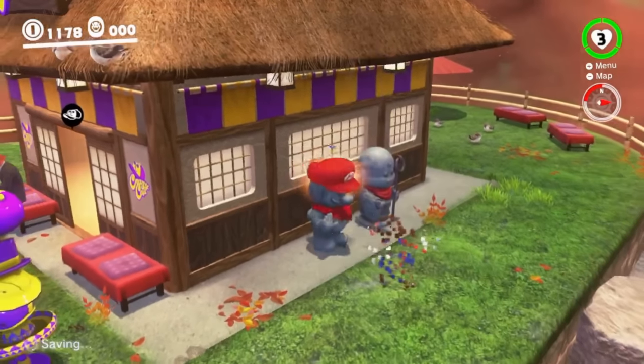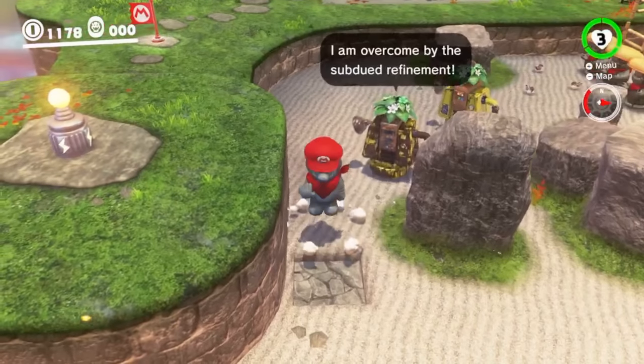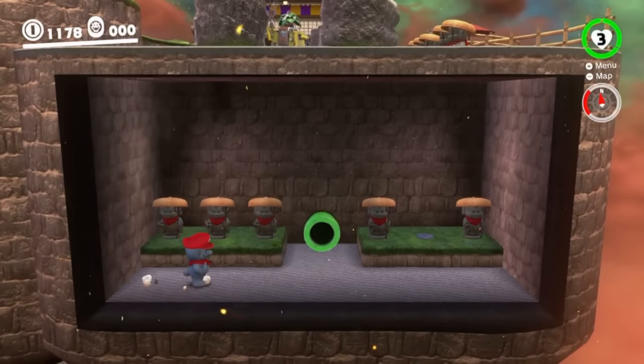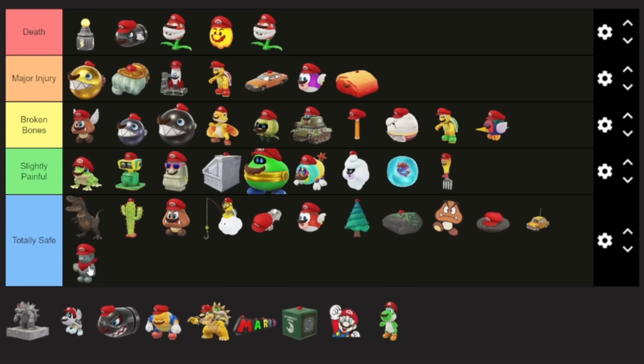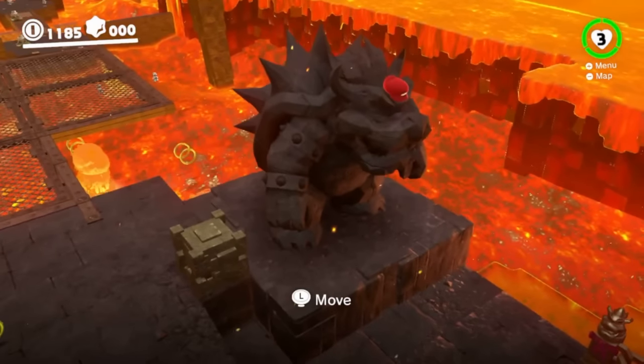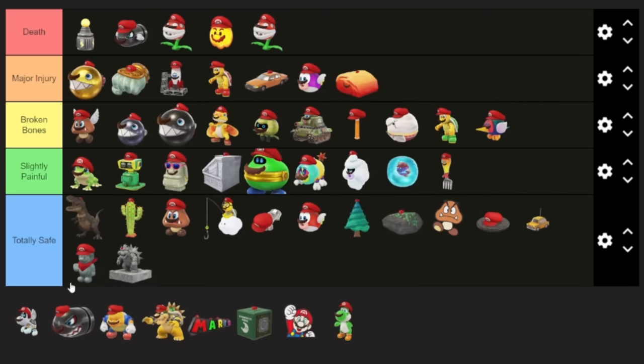For the Jizo, all we gotta do is move around as a statue for a little bit to reveal some secrets. The most dangerous part of this one is falling through this hole, and that's barely anything. Then the Bowser Statue — pretty similar, except you literally move four steps to grab a moon. That's all there is to it.